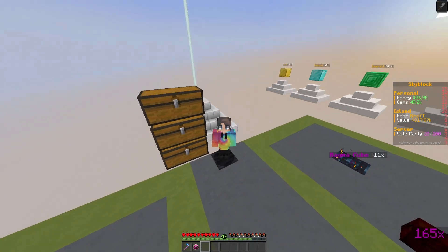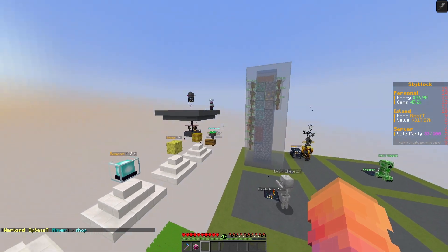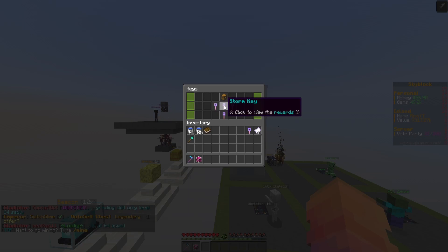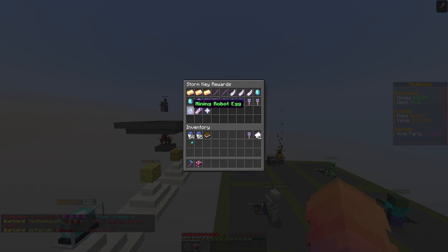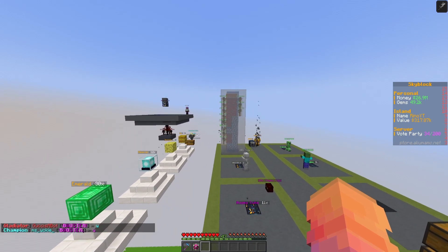In today's video I'm going to show you guys how good robots really can be, especially when you get even more of them. First, let's cover how to get grinding and mining robots. If we have a quick look at the keys — vote keys and cloud keys cannot give you robots. The storm key can give you a mining robot. Tempest keys are the best for getting robots, as you can get two mining robot eggs and a grinding robot from them.